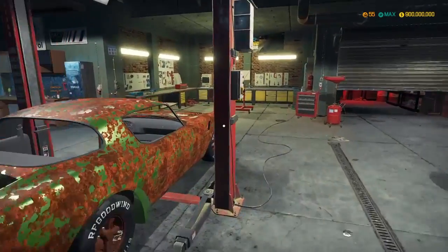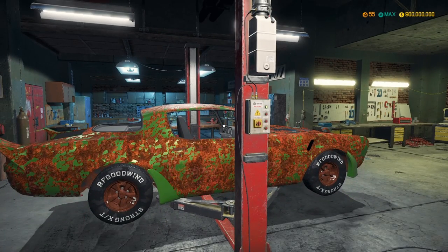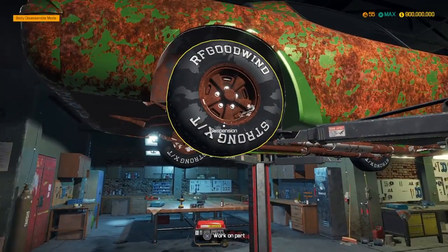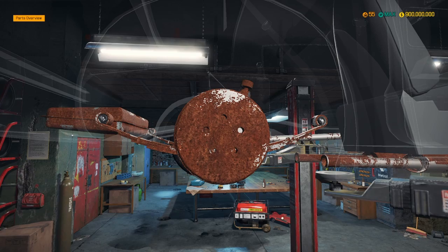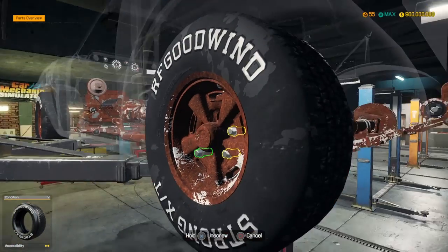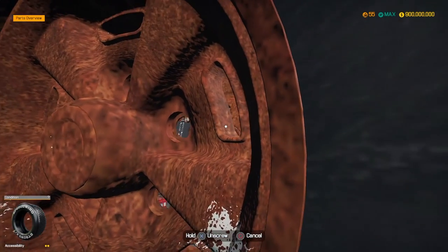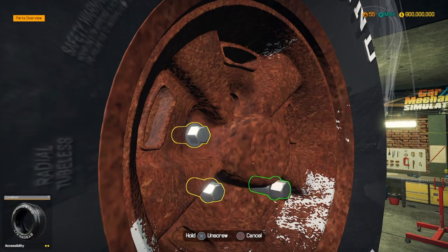We'll buy all the parts we're missing or need to repair, fix the body up, buy all the panels, reinstall everything and go from there. Let's start by removing the tires. We'll probably keep everything stock as possible, but we might give it some more performance parts - kind of make it a sleeper. You get one of these, it could be stock or you could soup it up.